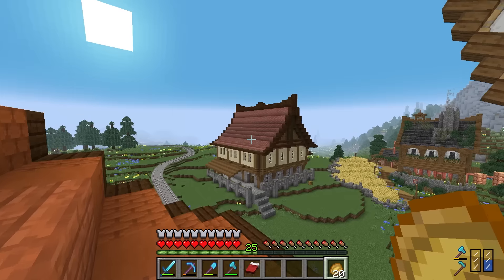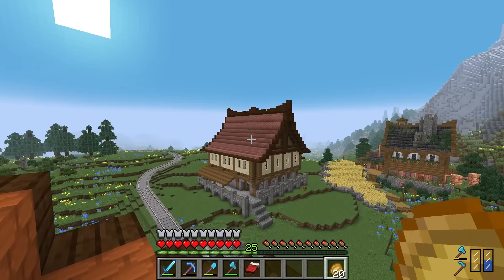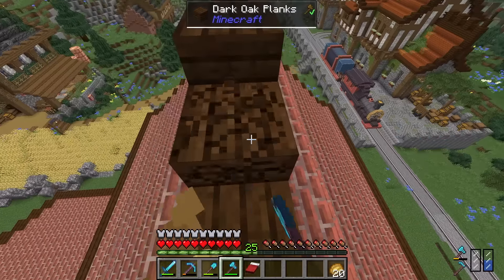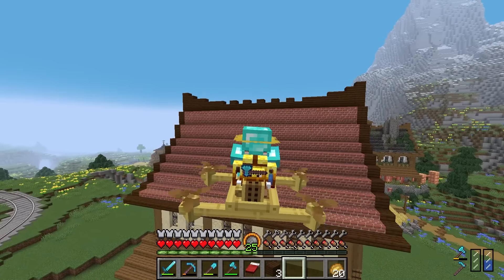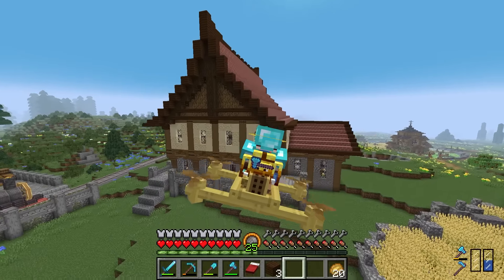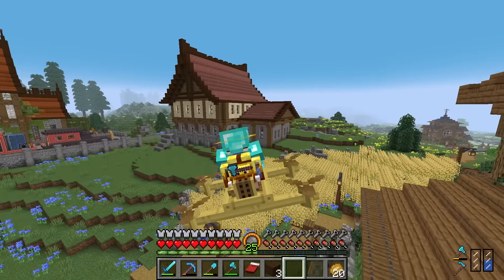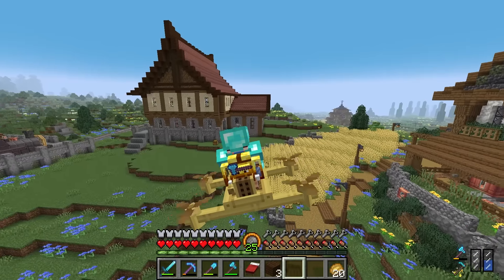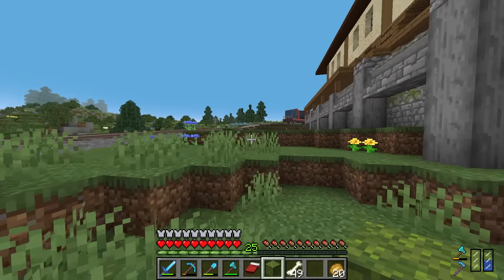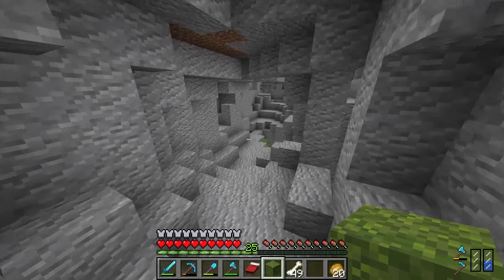The roof is on and looking pretty good. I changed the middle section of the roof trim after having a think — that's looking a bit cleaner. While waiting for more bricks I also added a little building extension and sorted out the terraforming, which did a lot of good for the building overall. Now it's time to start detailing — I just need to farm a bit of moss underground first.